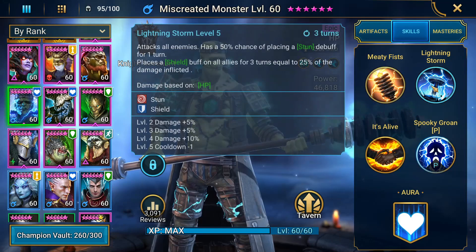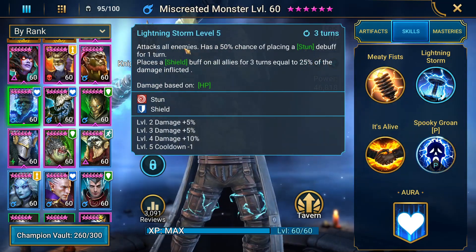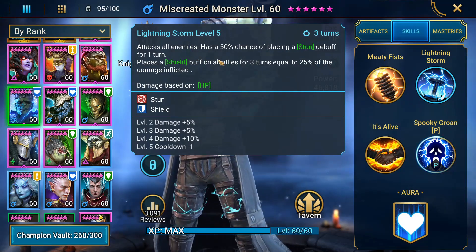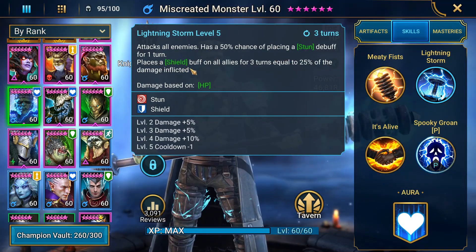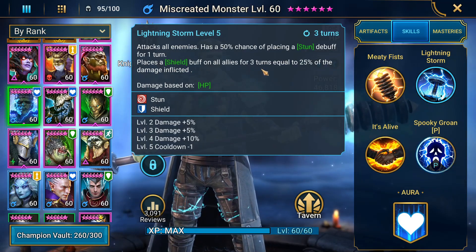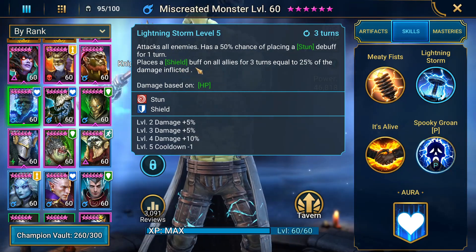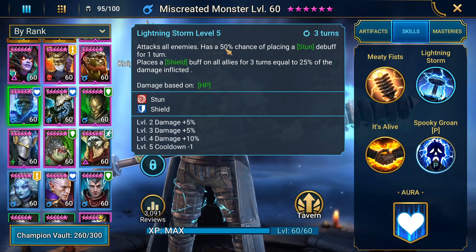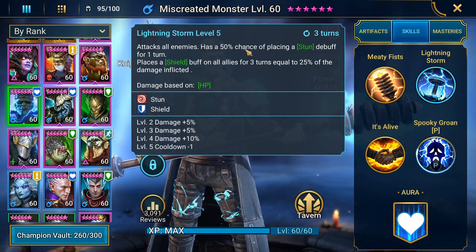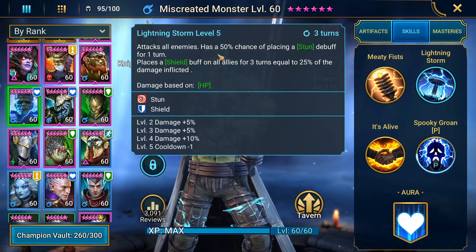Moving on to the A2, which is really his bread and butter — Lightning Storm. It attacks all enemies and has a 50% chance of placing a stun debuff for one turn. It also places a shield buff on all allies for three turns equal to 25% of the damage inflicted. This is an amazing ability. A 50% chance to stun on an AoE is amazing because that's hitting everyone in the wave.